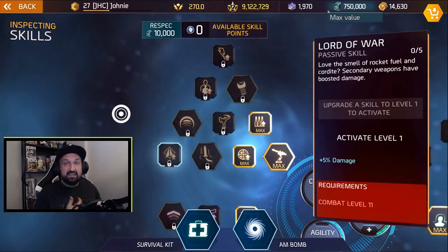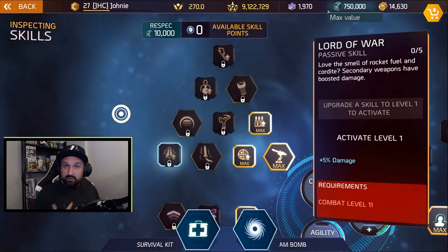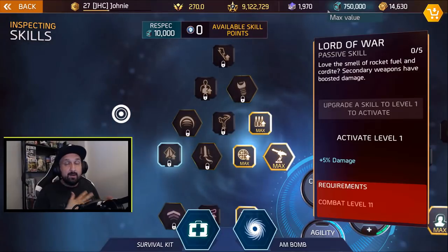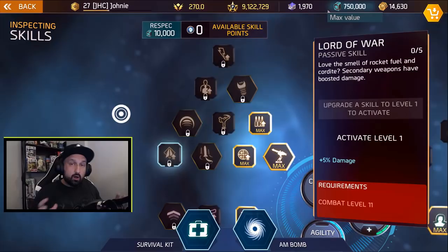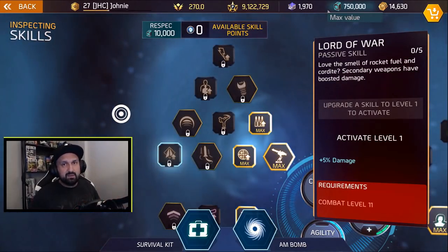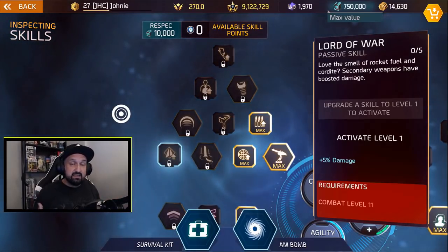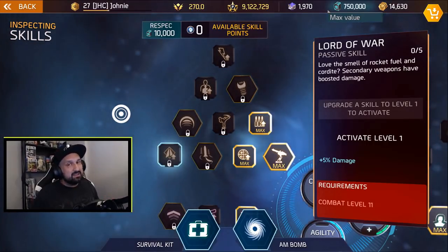AM bomb for PvE and PvP, especially team PvP, the auto heal boost, the extra HP, the movement skills - there's just too much good stuff right now in agility and survival that the combat builds are left behind a little bit. I know some guys experiment with combat and I know there's potential, but right now it's not so viable.